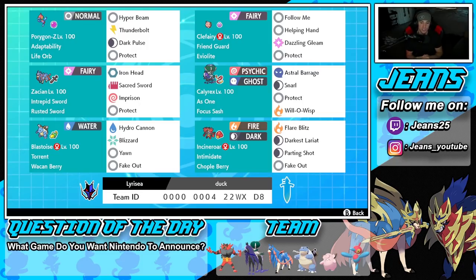Protect is the bottom move for Zacian, because Protect just works so well on any Pokémon. Fourth Pokémon on the squad is Shadow Rider Calyrex with the Ashen ability and a Focus Sash as item. We've got Astral Barrage for big STAB damage, Snarl for special attack drops, and Will-O-Wisp for burns on physical attackers.